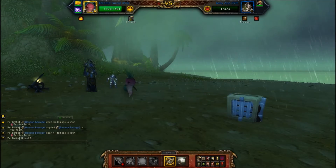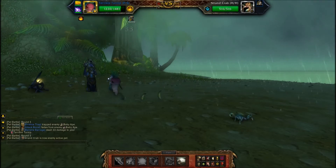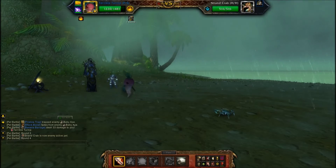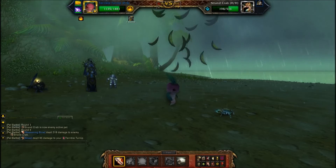From what I understand, when it's raining on the island there's a baby ape nearby, so I was very happy when I logged on and saw it. I have now caught it — it's a rare version! It's the exact same pet as Bananas, the monkey pet from the trading card game, so if you don't have Bananas you can still get the same pet as the baby ape.